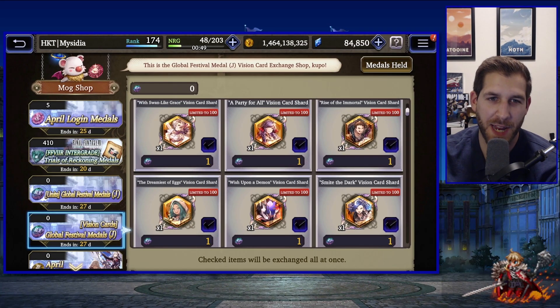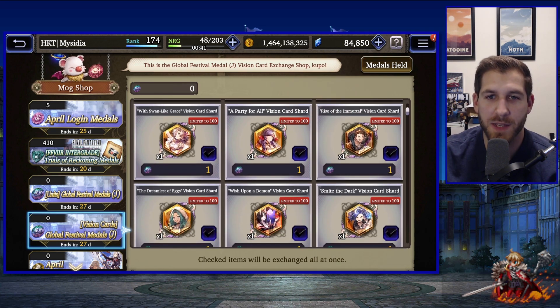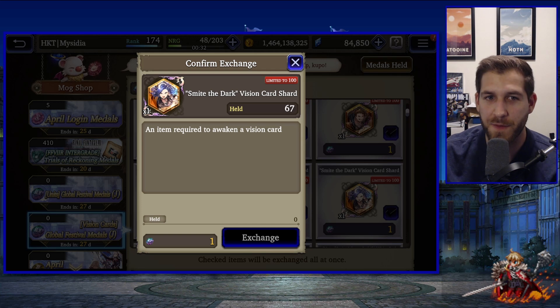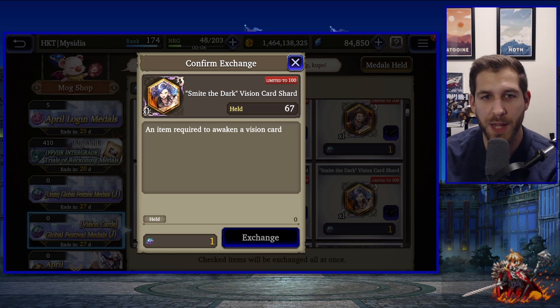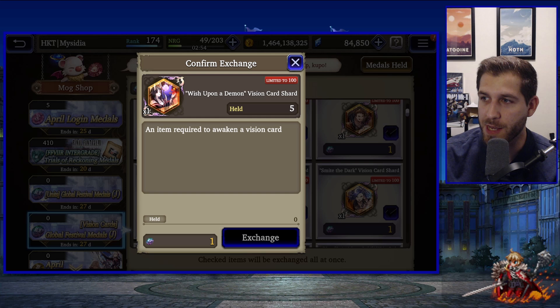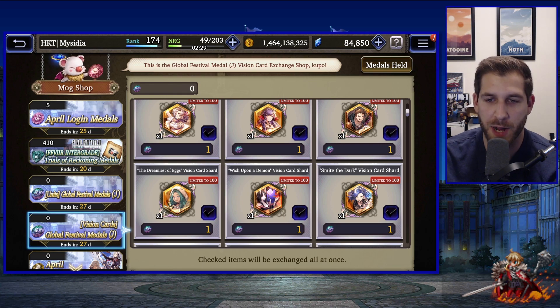Now let's look at the vision cards. Duane's vision card is absolutely essential for him. Zazan's card is a must if you pull Zazan. Elena's vision card is actually a very good light card in general — it gives 35% luck, which is huge for an evasion team, and also provides a lot of accuracy to light units, making it a very good all-around light vision card. Ibara's 'Wish Upon a Demon' is a very solid lightning vision card.